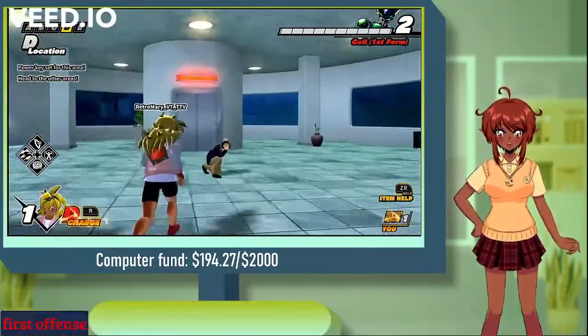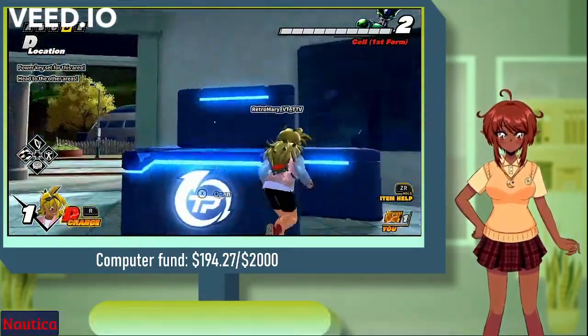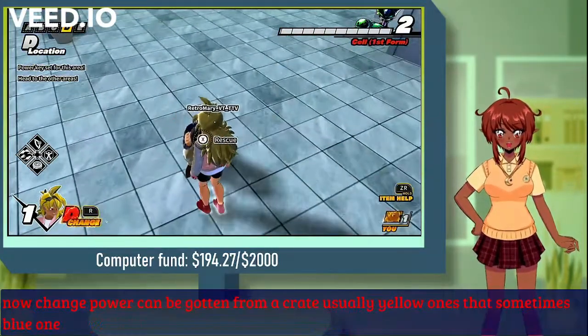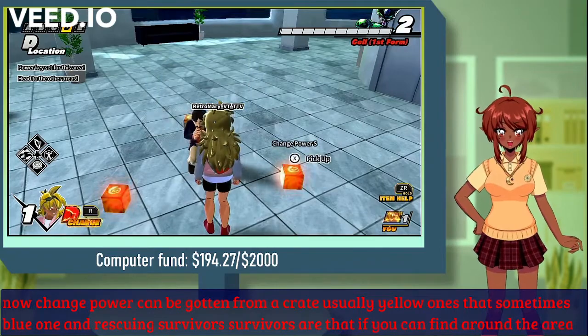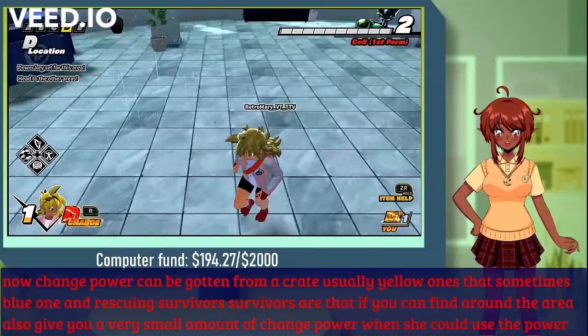First off I want to talk about change power — it's the most obvious option. Change power can be gotten from a crate, usually yellow ones but sometimes blue ones, and from rescuing survivors. Survivors that you find around the area also give you a very small amount of change power which you can use to power yourself up.